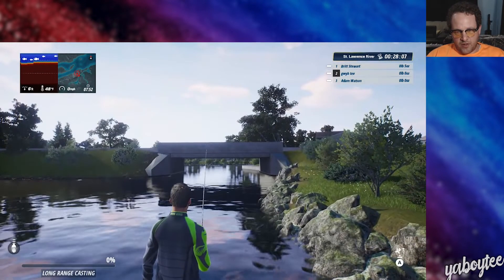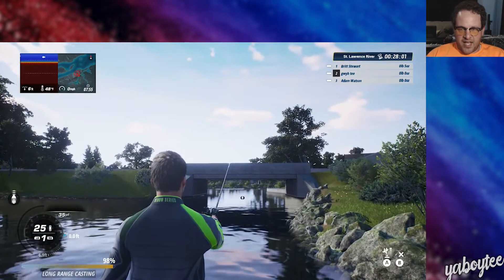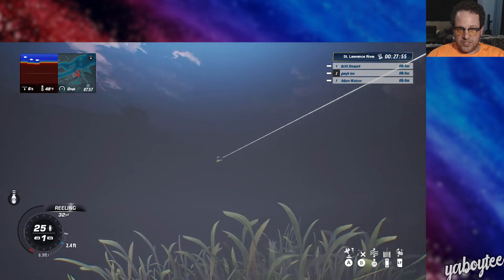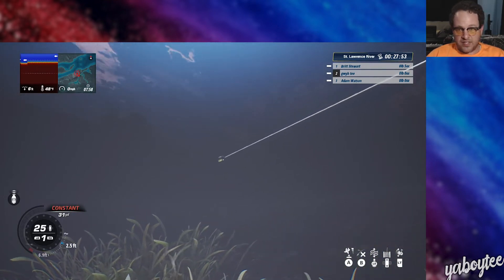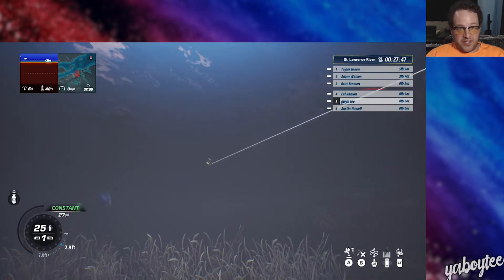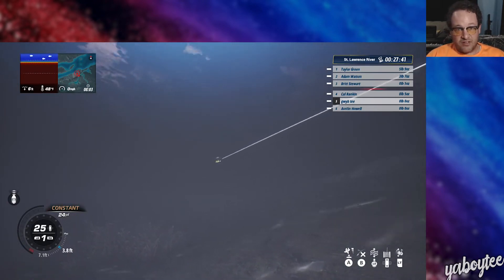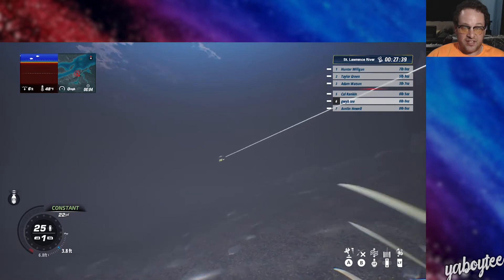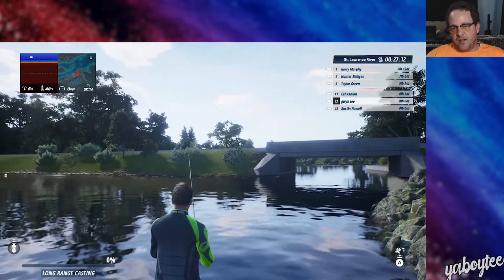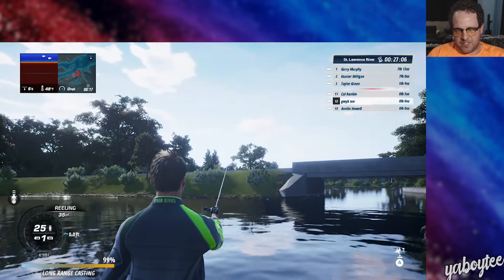Now we're going to start catching fish and talk about some of the mechanics. The core component — obviously the whole point of the game is to catch fish. We're casting out. There are three different types of cast: long range, medium range, and short range. You push in the left control stick on the Xbox controller to select those before casting. I really only use the long distance cast. You find a spot, you see some fish in the water with the lure cam, you're casting out, and I think we end up getting a fish here on this cast.